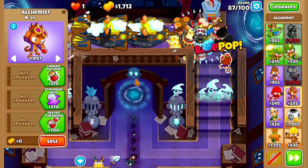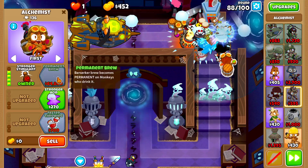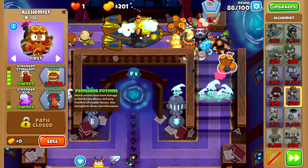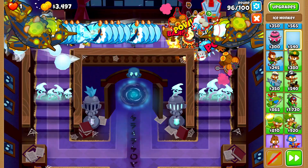Then we'll grab another alchemist and place it right here on these stairs, upgrading it to Larger Potions, Acidic Mixture Dip, Berserker Brew, then Stronger Stimulant, Stronger Acid and Perishing Potions. On round 96 we'll grab the MOAB Eliminator.